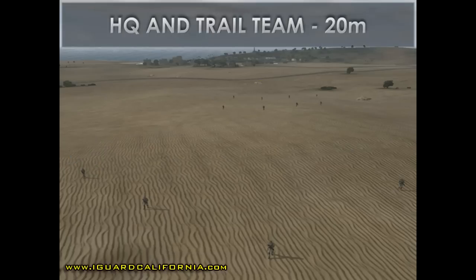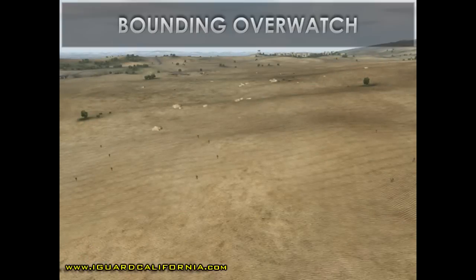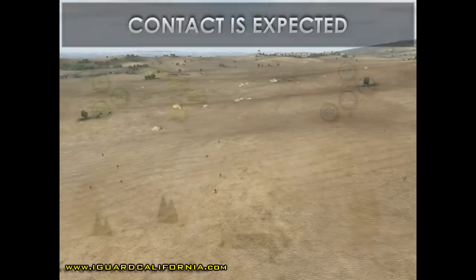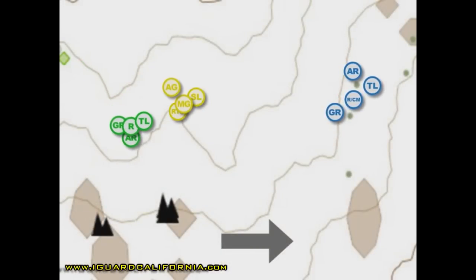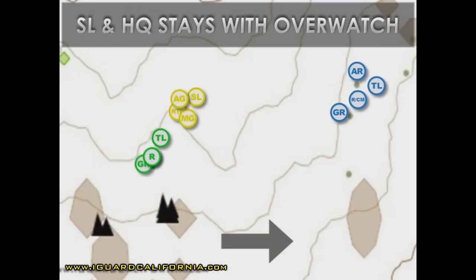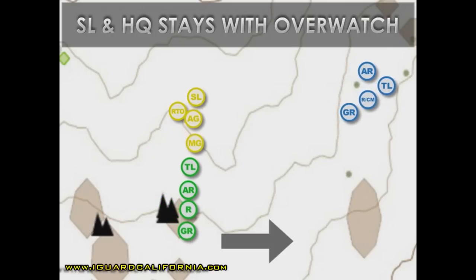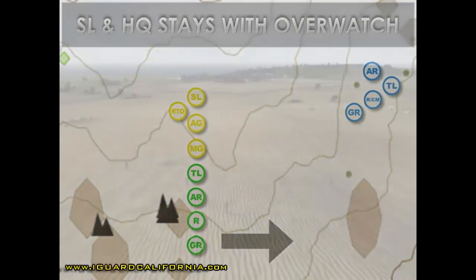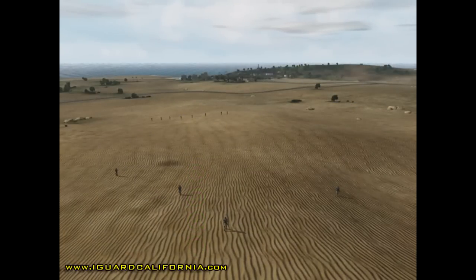The distance between the headquarters element and the trail team remains the same at 20 meters. The bounding overwatch movement technique is used when enemy contact is expected. The squad leader, along with the headquarters element, usually stays with the overwatch element. The bounding element, in this case the lead fireteam, will not bound more than small arms range or out of sight of the overwatch element, which is normally no more than 150 meters.